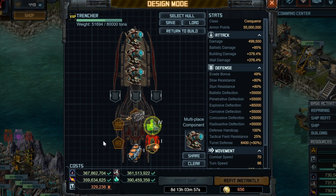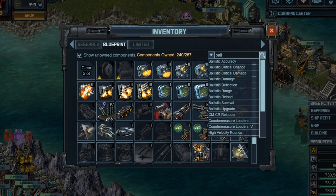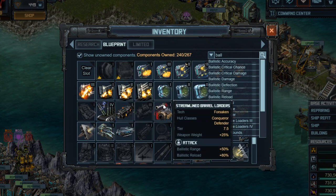Now our last two specials. Notice we haven't boosted any ballistic damage or range yet, so we're going to do that. We're going to use an older special that boosts ballistic range: Streamline Barrel Loaders, which adds 50% ballistic range, and ballistic reload which boosts damage per second. You can go for something else that boosts ballistic range, just make sure it stacks with everything else when you're done.